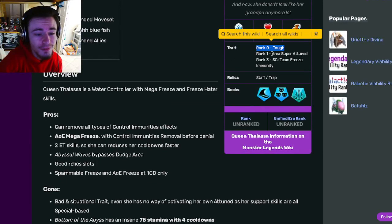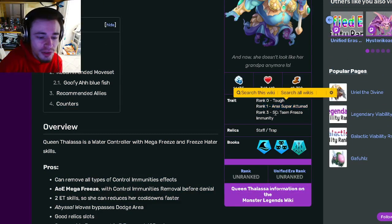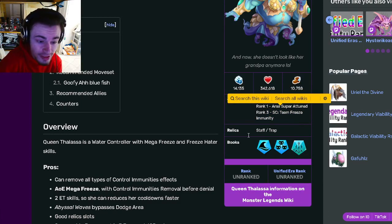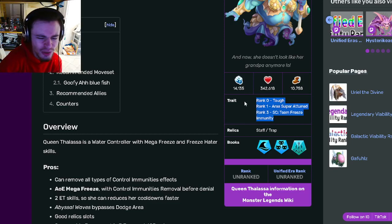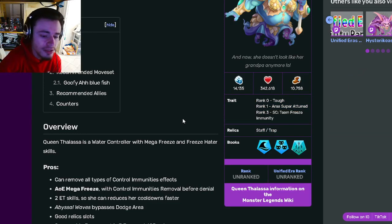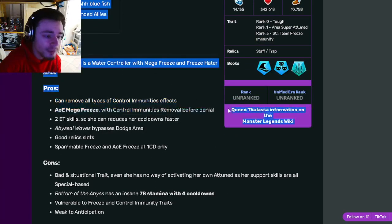Her traits are Tough Area, Super Tuned, and Team Freeze Immunity. Her relics are going to be Staff and Trap. So her traits are not super duper good, but her relics are pretty good.